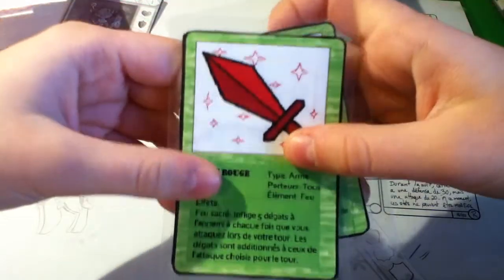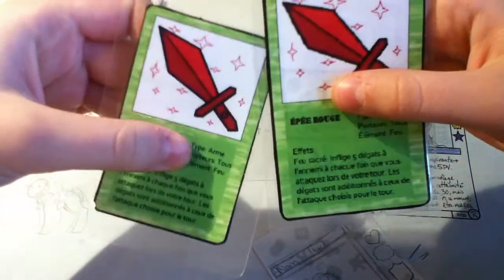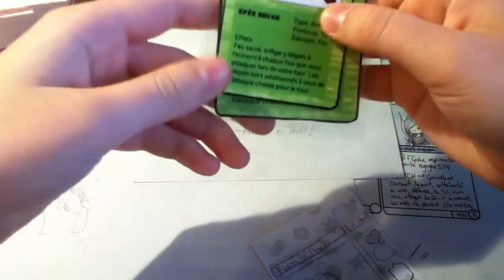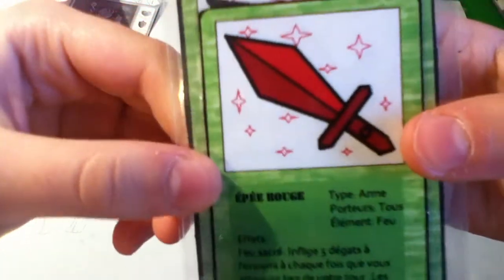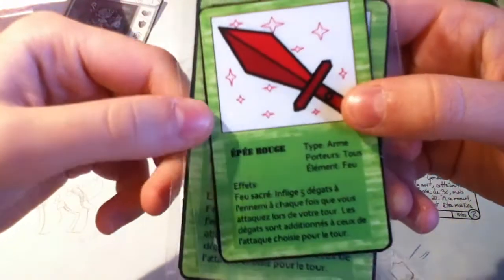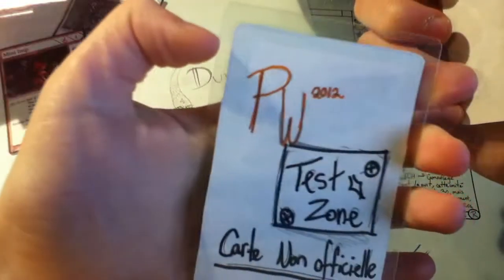Like this — those are the red swords. I really wanted to make a big set of all the colors of swords you can have, and each would have a different ability. Those ones were very old and very bad, as you can see from the quality. They were also in French. So yeah, I dropped it very fast — those are from three years ago.